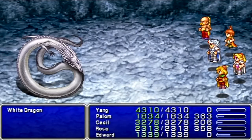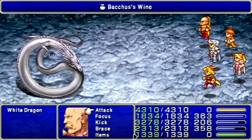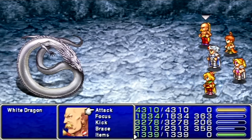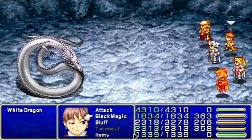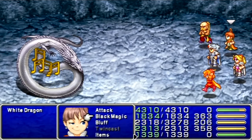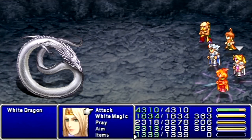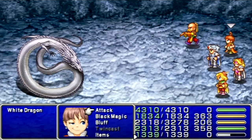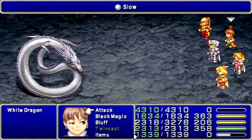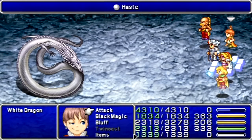I don't wanna die! Boss time! First things first — Edward, use Bacchus Wine with kick-ass music! Yeah! Now with this guy, what you wanna do — just like some of the other bosses I've shown you earlier — you want to deal as much damage as possible in as few attacks as possible, because every time you hit him, he'll counter-attack with Slow.